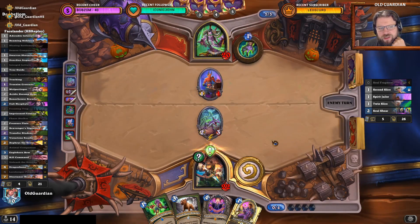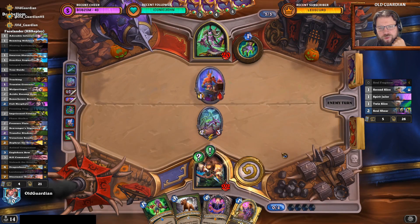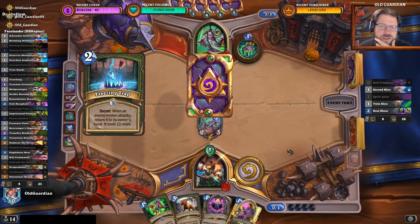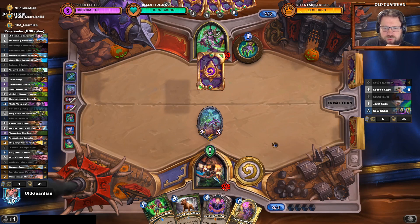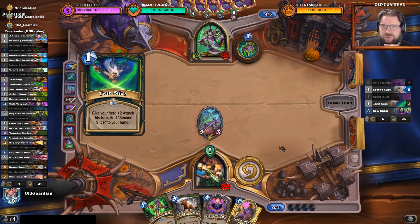So that I advance the quest, and then I get the Initiate and the Demon Companion and the Hero Power next turn — yeah, that's got to be the plan. There's going to be some AoE, but the Leper Gnomes are still going to deal some damage. It's the Aggro Highlander Hunter.